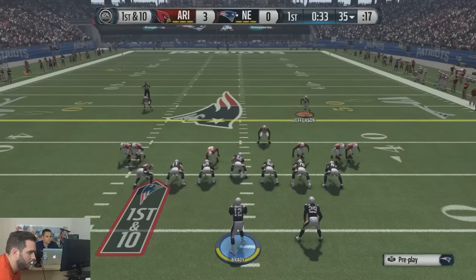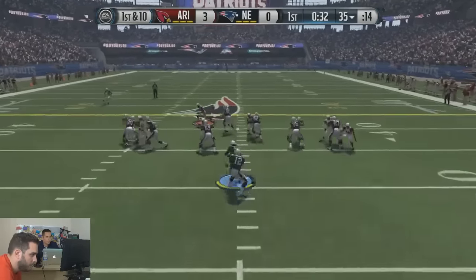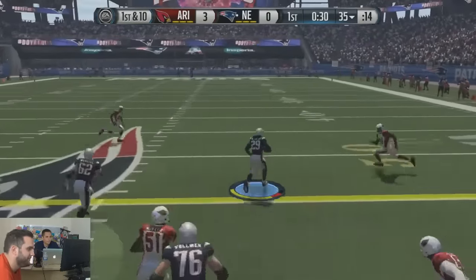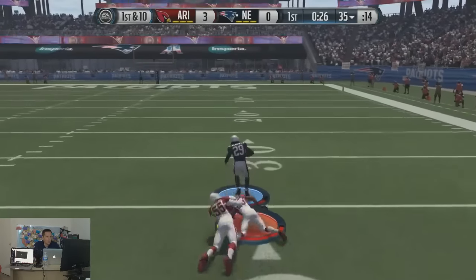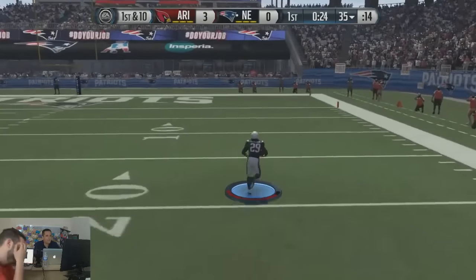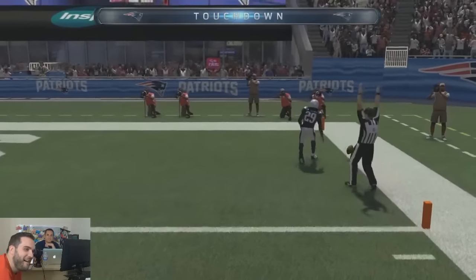Brady's got two tight ends on the field for this snap. First down at the 35. Got a big lane. ZFarls showing Gibbs how you actually can run the ball well in Madden 16.